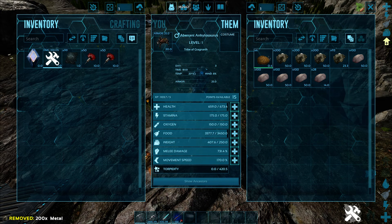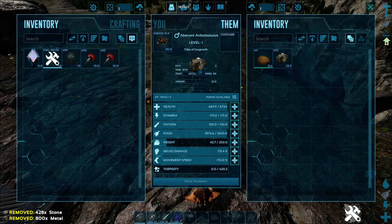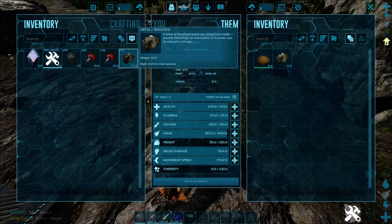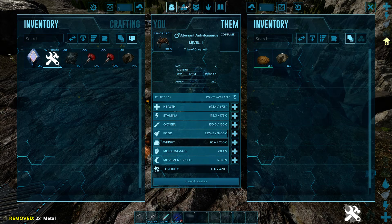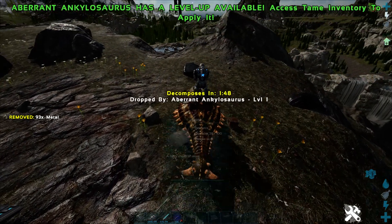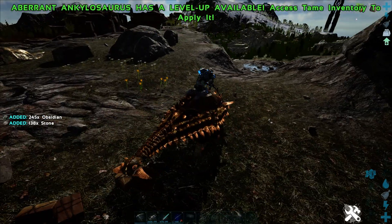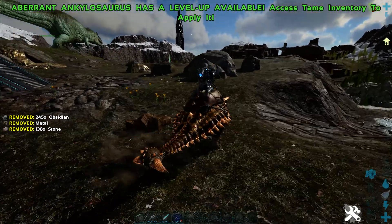He does carry metal at a lighter weight — it's normally 200 on the stack, but for him it's cut to about a third. We can test it right here: 93 metal in our inventory weighs only 0.3, so it's exactly a third the weight. They also get obsidian — quite a lot of it — and they get a lot of flint as well.